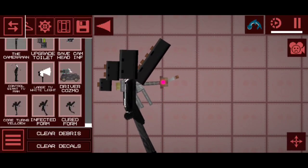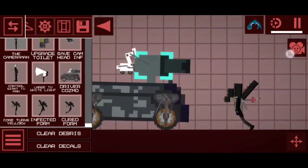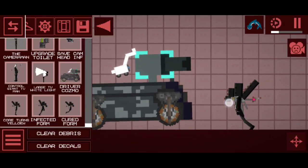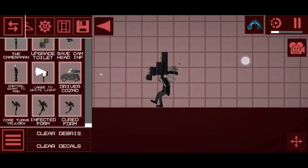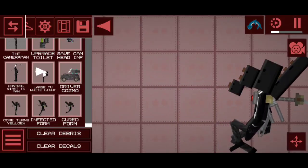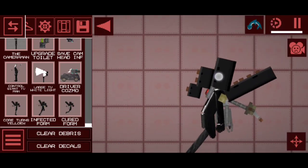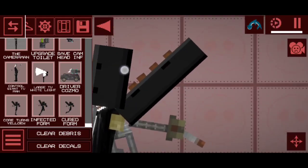I'm just gonna go in here. Get out my driver, Cosmo. Hey Cosmo, how you doin'? And then just run him over. And he gets de-infected when he's run over by the truck. Look, that's how he gets de-infected in the game.